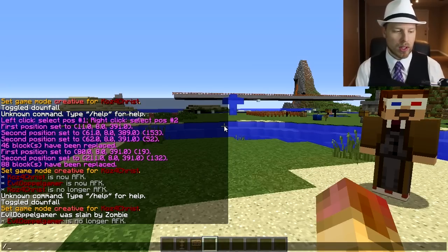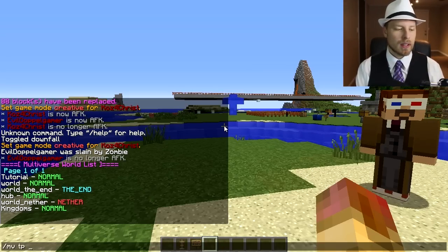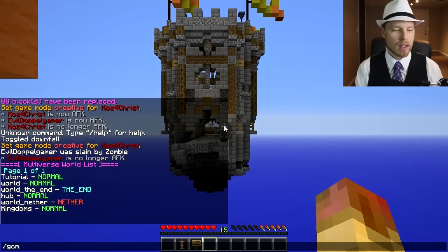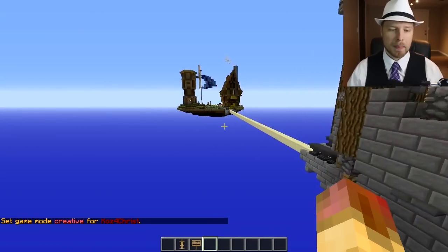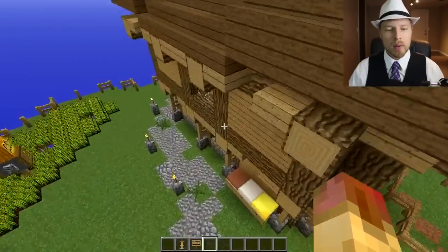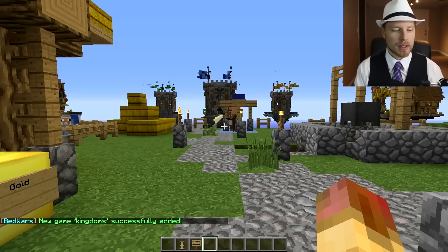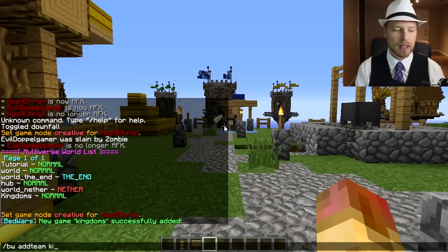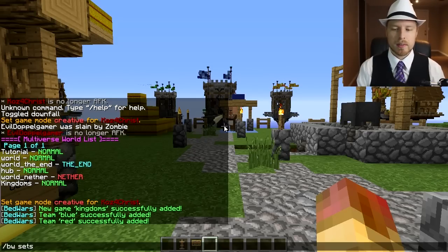Now you want to import your Bed Wars world — we've imported one named 'kingdoms' by Building Reborn. We run 'mvtp kingdoms' to teleport there. Then we do 'bw add game kingdoms' with a minimum players of two. Then 'bw add team kingdoms blue blue 2' to add the blue team with a max of two players, and 'bw add team kingdoms red red 2' for the red team. Then 'bw set spawn kingdoms blue' to set the spawn.